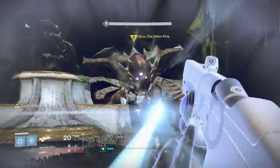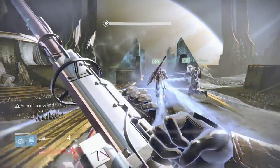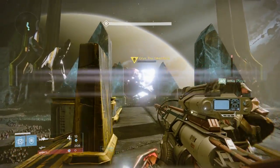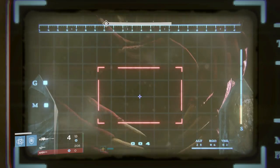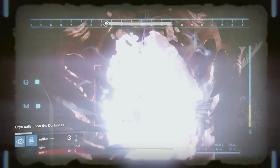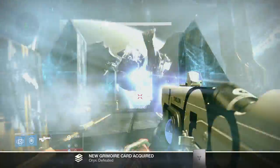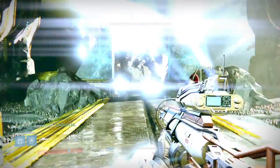If he gets to this level of health when he flinches, prepare at the back of the room - he will spawn there as though he's going to do another mechanic, but this is when you kill Oryx. He's going to open his chest with no health left - make sure you're reloaded and absolutely burn everything you have into Oryx at this point. It's majorly critical, and there he goes down. We have completed the King's Fall raid!